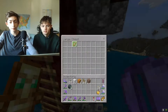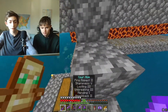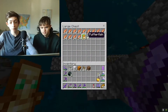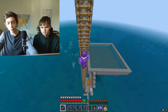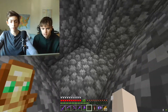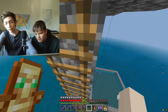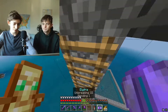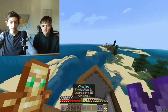Over here we have a squid farm — you can also get bones, puffer fish, and tropical fish from it. I think it produces maybe three stacks of ink sacks per hour if you just wait up here. The squids spawn and then die to magma blocks which pull them down. None of these farm designs are my own — I got them from tutorials.